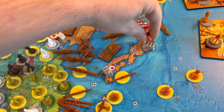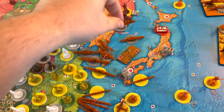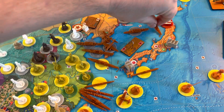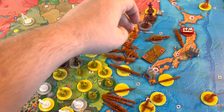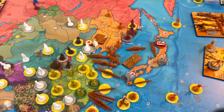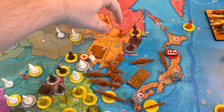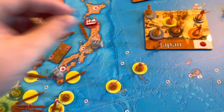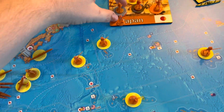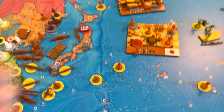I'll pick up my infantry out of Tokyo with the transport in P-16, sail over to P-15, and drop off the infantry into Korea. My infantry in northern Manchuria is going to rail down to Rehi, giving me nine total infantry in Rehi.